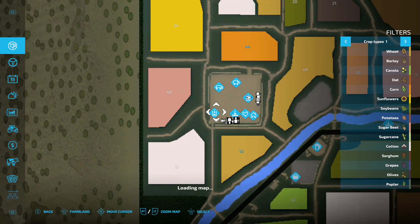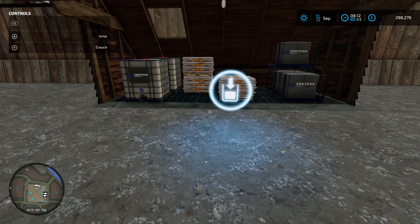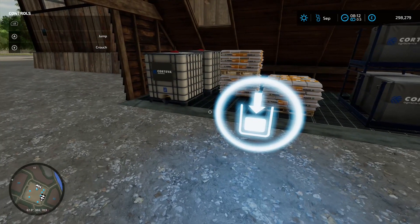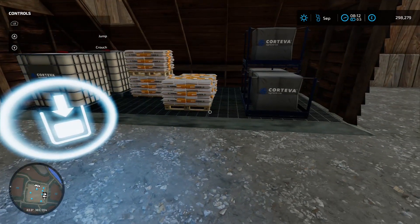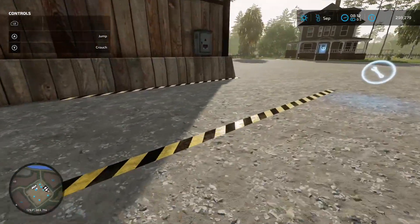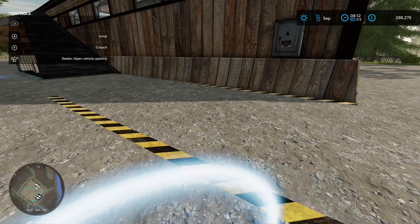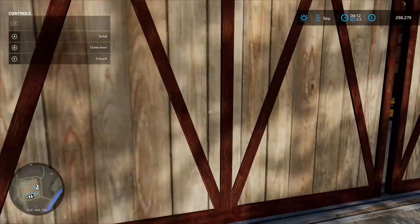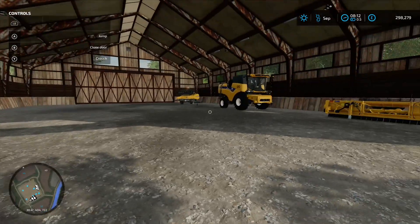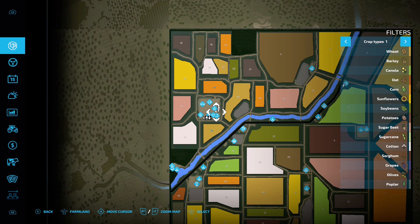Over here is a buy point called Purchase Chemicals and Seeds — you can get liquid fertilizer, herbicide, and solid fertilizer here. Behind that is the workshop trigger — pull your vehicle and equipment in, hit the spanner and jobs are good. There's also a big barn/shed which houses the harvester — a nice start farm setup.